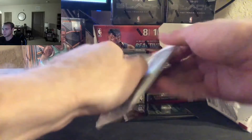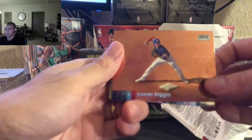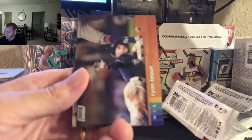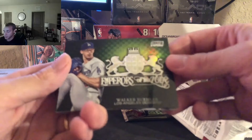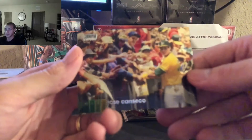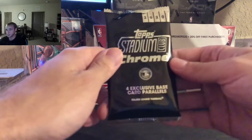All right, final pack of that box. We're going to go pack, then we got the exclusive base parallels. Starting us off, we got Cavan Biggio. Dakota Hudson. Ryan Braun. Walker Buehler — Emperors of the Zone, that's our insert. Jack Mayfield, rookie. And Jose Canseco. Nice cards. And then the exclusive base parallels.